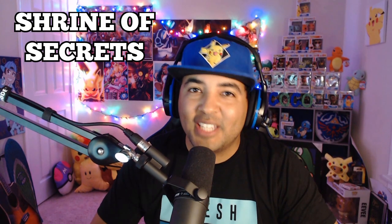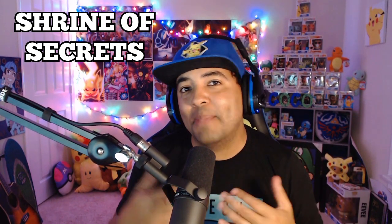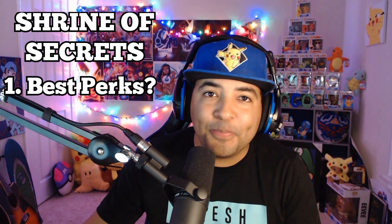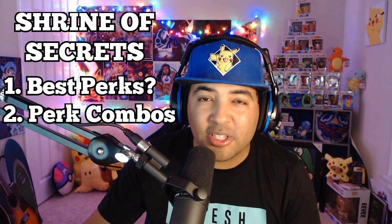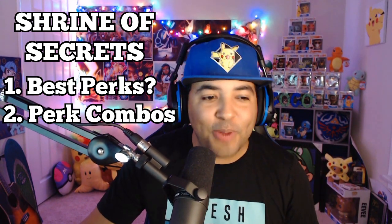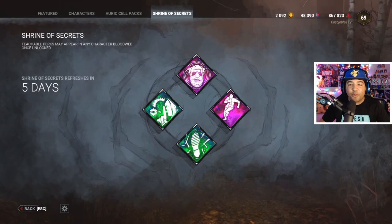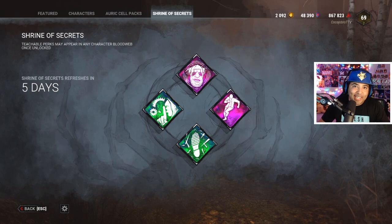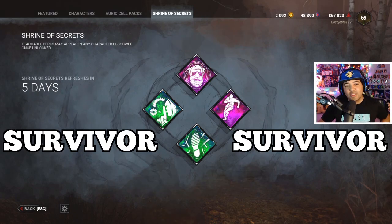What's up guys, Cocojobro here. Today we're going to be doing something a little bit different — we're going to be going through the Shrine of Secrets perks. We'll go through all four perks, I'm going to let you know which one is the best to pick, and also give you tips on how to combo those perks with different perks whether you're playing survivor or killer. Right here you can see we have four perks: two are always dedicated to the killer and two are dedicated to survivors.